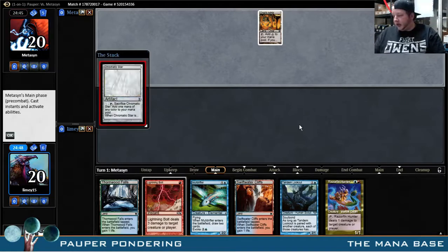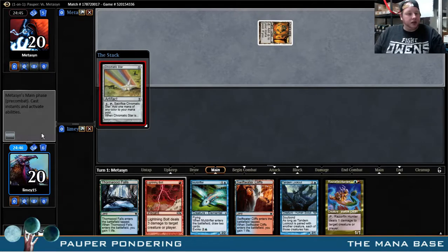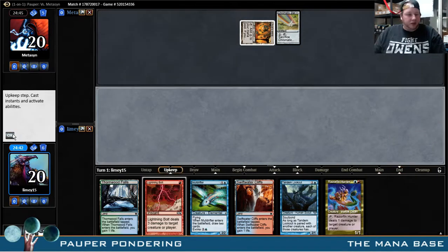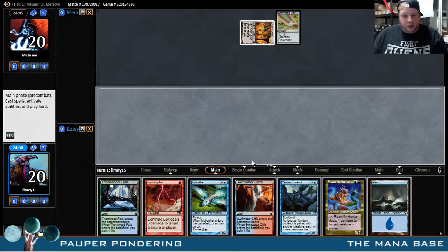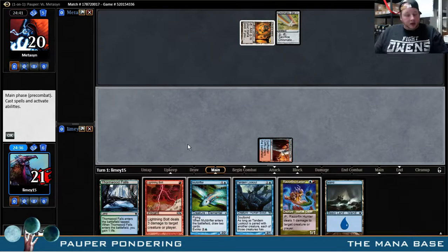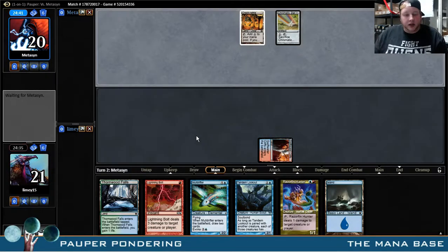So if you're just checking in, we beat Stompy, and then we lost to like a blue-black kind of flicker deck. And it looks like we're playing against Tron, and I'm not sure I like this matchup all that much. But we are going to put our best foot forward here, no problem.